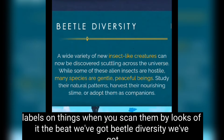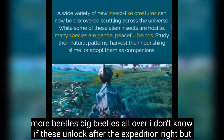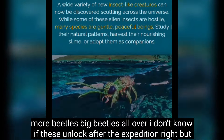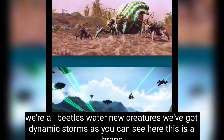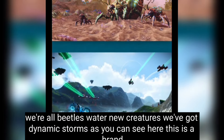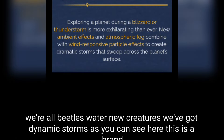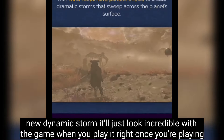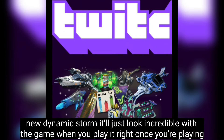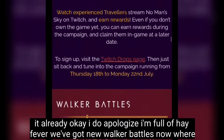There's beetle diversity — more beetles, big beetles all over. There are also all-new water creatures. We've got dynamic storms too; just look at this brand new dynamic storm — it'll look incredible when you're actually playing.